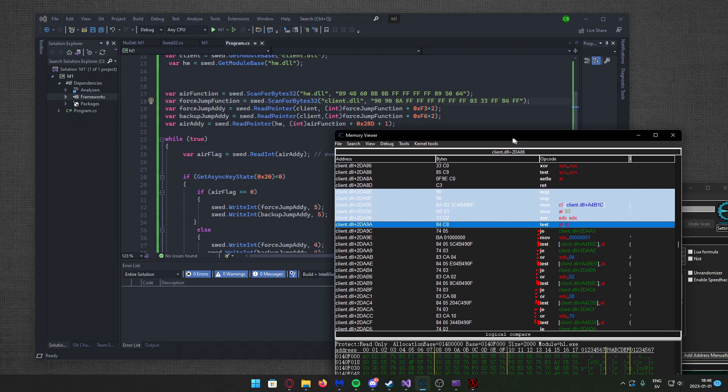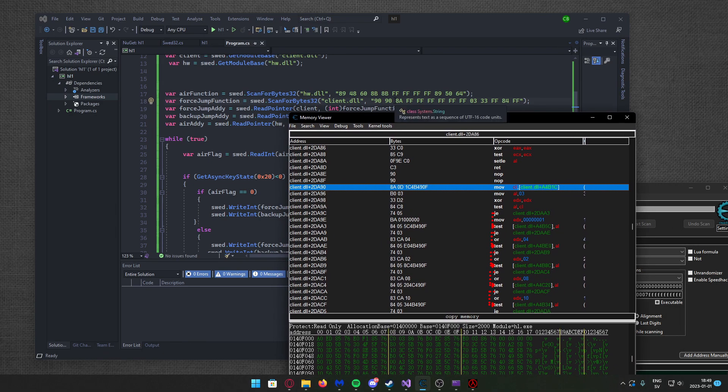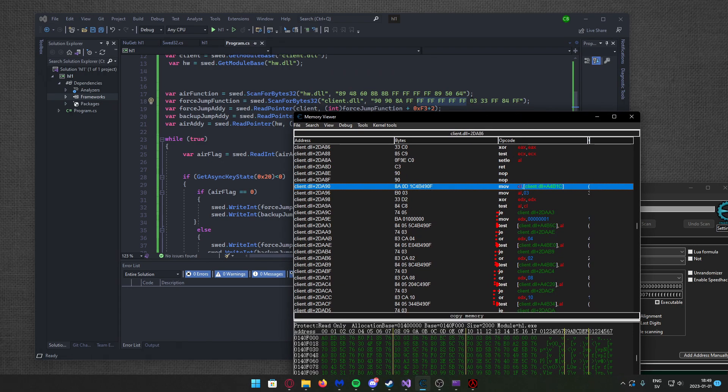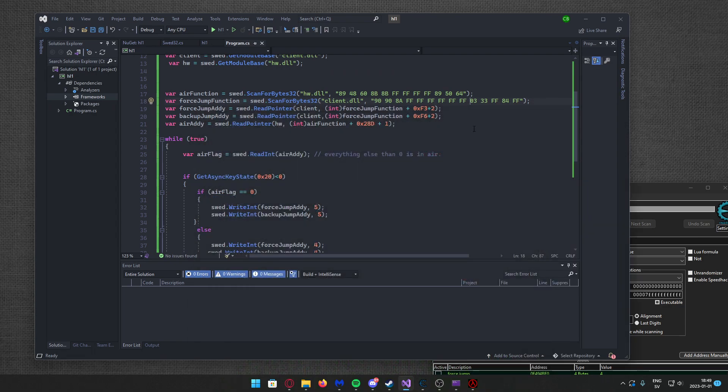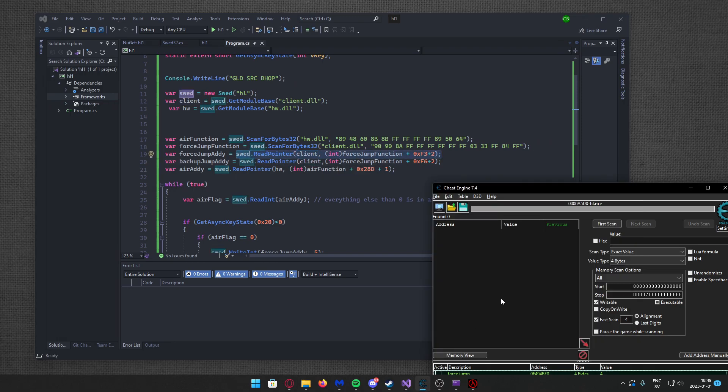It does nothing, and then it goes on to 8A 0D and so on. You can see that it matches here — 8A and then wildcards, because the other games had a difference here. If the bytes are different from the other games, just set it to a wildcard. Wildcard is FF in the sweat library. If it's different, use FF, then continue with what works. Here 03 works, 33 works, D2 didn't work — it was different in the other game — so I wildcard again, and 84 worked. So create a signature that works and then just read the address.